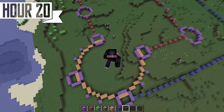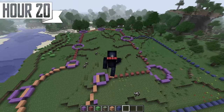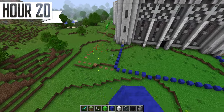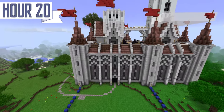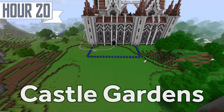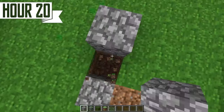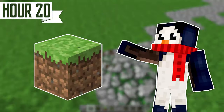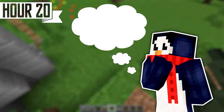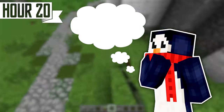With only four hours left to go in my challenge, I knew that there was only one project left to tackle. You might remember when I was laying out this build, I put down a bunch of blue wool in this weird rectangle — and no, I haven't forgotten about it. This big open space is going to be the castle gardens. We're switching up the block palette! I'm here to explore everything beta building has to offer, and that means working with as many blocks and concepts as possible.